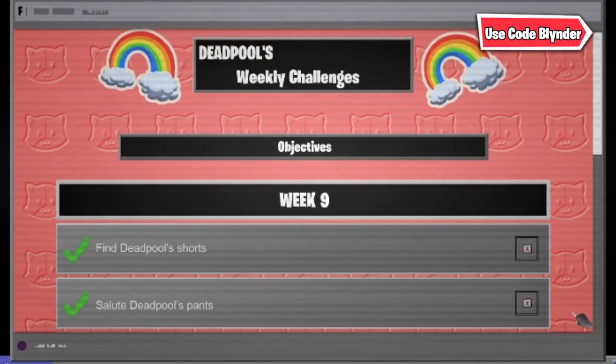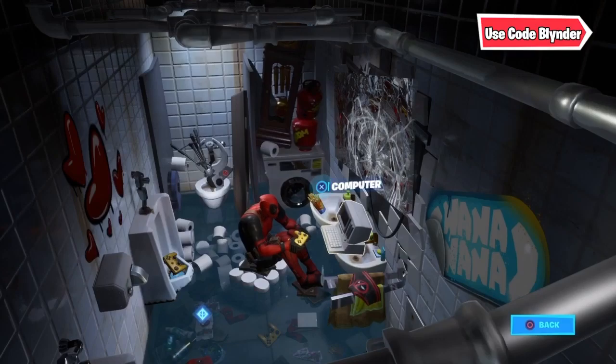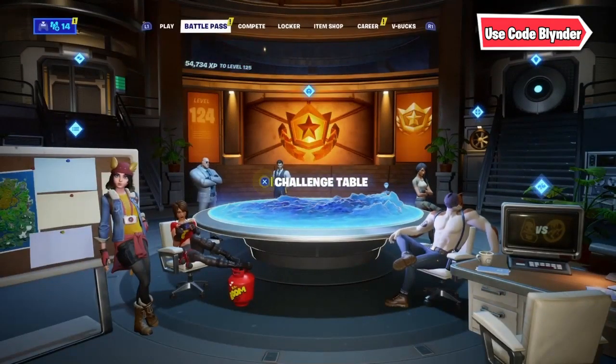The first challenge you will need to complete is to find Deadpool's shorts. If you go over to Deadpool's hideout, you can see his shorts laying around there. When Friday comes, simply click the shorts to collect them. If these aren't the shorts, you can just look around or try searching in his room when it's unlocked.